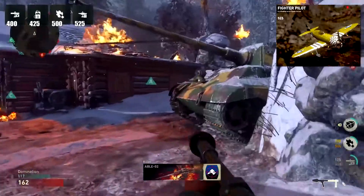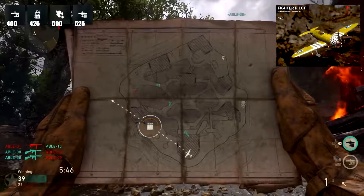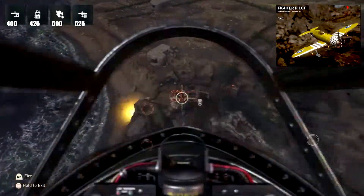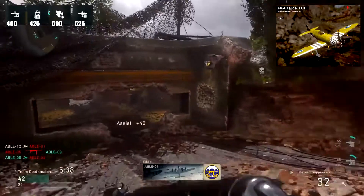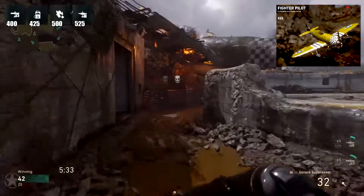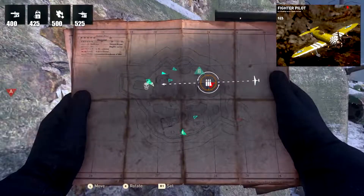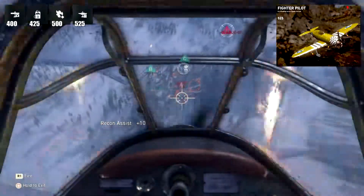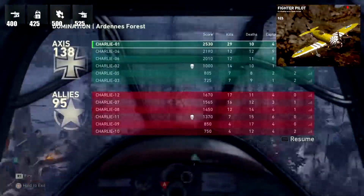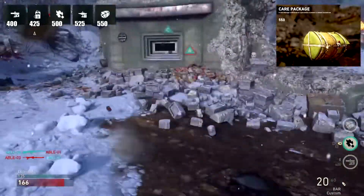The next scorestreak is the Fighter Aircraft Strike at 525 points. You fly in on the map, steer around, and can kill one or two people. It's not the most overpowered killstreak, but much better than airstrikes in older games that rarely gave kills. The drawback is coverage — you can't cover much of the map. You have to deploy it directly over enemies and shoot in a strict area.